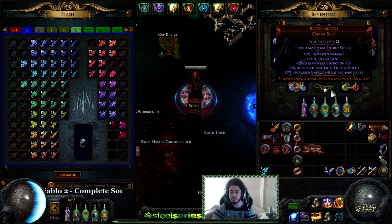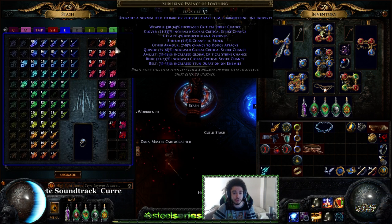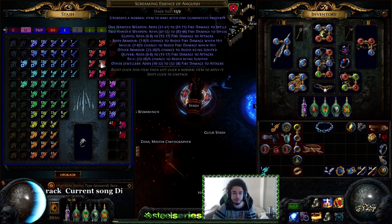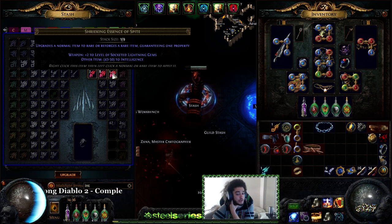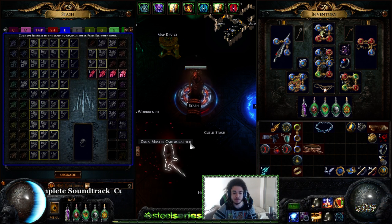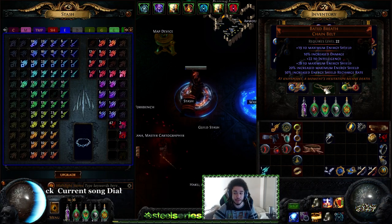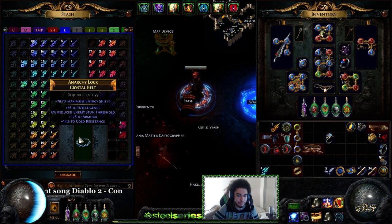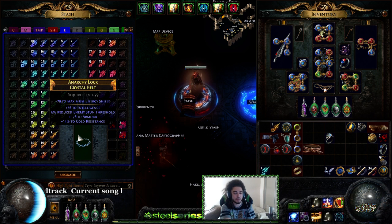I also did some playing around with crystal belt testing. If you have a crystal belt rolled with a high intelligence roll — essentially essence crafted with the Deafening Essence of Spite — it can actually net you more energy shield than a normal Baited Breath, which is really cool. Let's try it right now. That was a bad roll unfortunately, but the intelligence essentially gives you percentage energy shield: 56 intelligence is like 11 ES, plus you'd have the flat roll, plus flask duration etc.